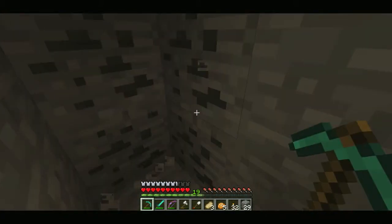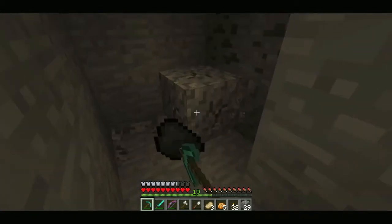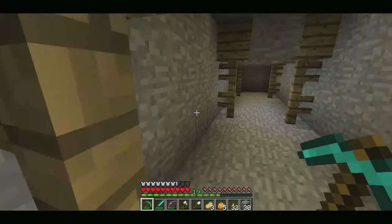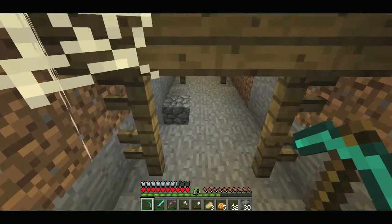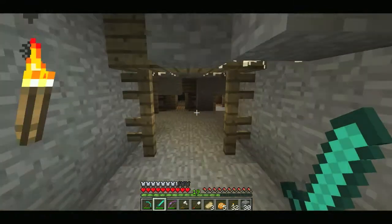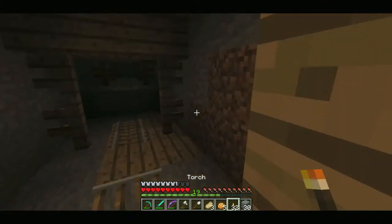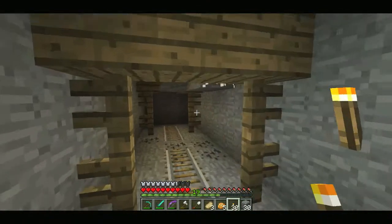That was stupid of me — I could've just fallen into lava and died, but I didn't, so it's fine. I still haven't found any diamonds, which is a bit disappointing, but I really want to find some soon. There are rails — that means I have not been down here yet. I'm gonna get so lost here. I should've brought my compass, which I made last episode.